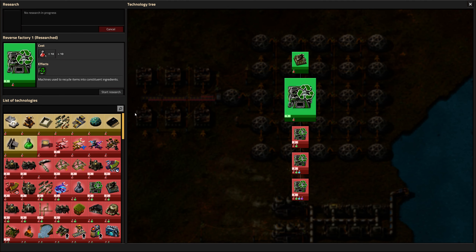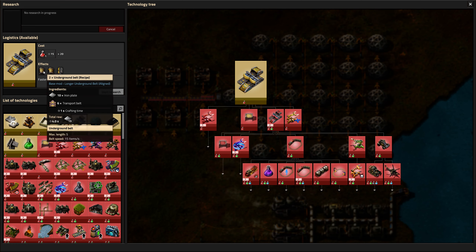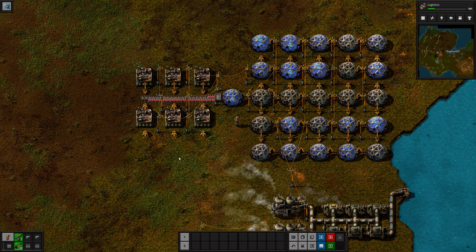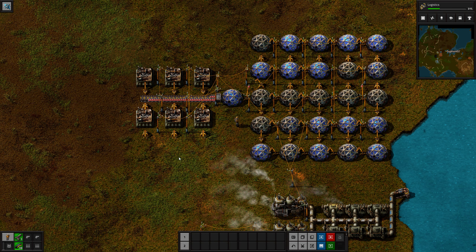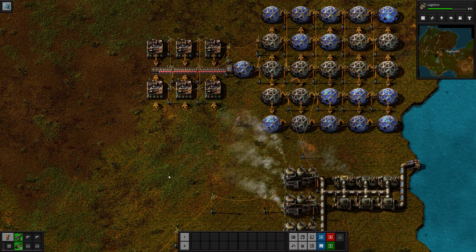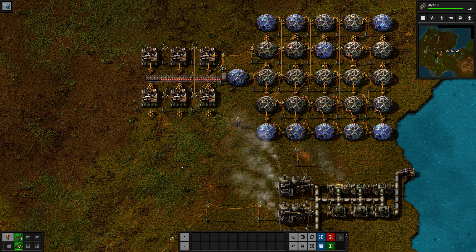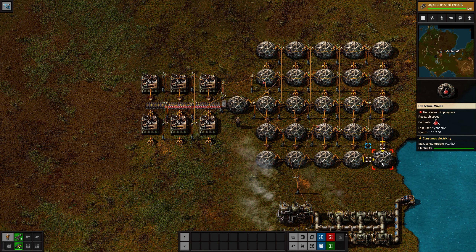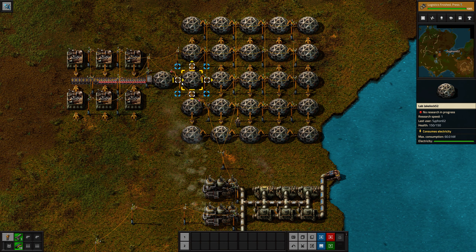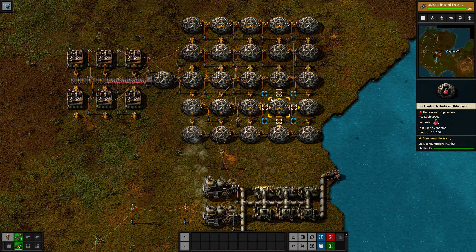Okay, that's the next thing we need to pick — underground belt connectors and splitters. All the science is going. The idea is that they'll just keep making the red science packs and keep feeding. I'll have to rearrange it when I unlock the other science packs, but for now this will work.